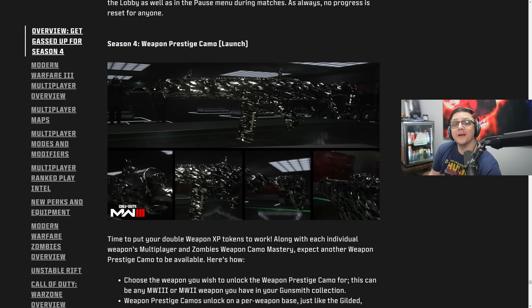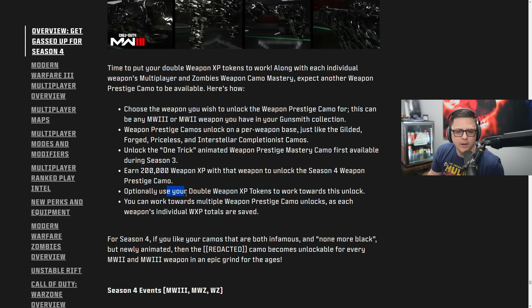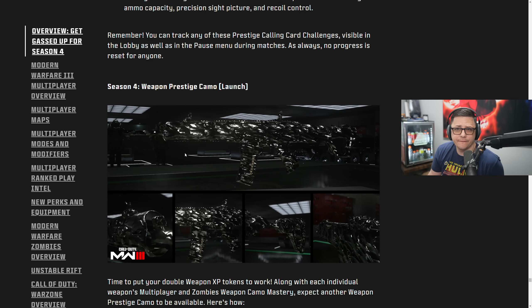We got Black Cell. The Weapon Prestige Camo — they've continued it for Season 4, which we already kind of had an idea about. They're basically giving us Obsidian. Time to put those double XP tokens to work — though it's been tested that you only get 1.3X on these, they're not actually double. They need to stop calling it double. Lock the Season 3 one first, then earn 200,000 XP for this one. You can use double XP tokens to work toward your unlock. I'm all for this — it's just extra content for your favorite meta guns you'll max out anyway.